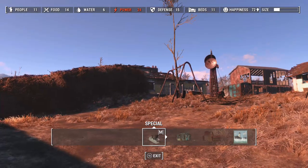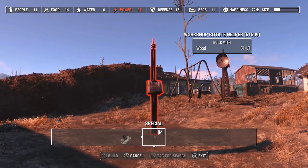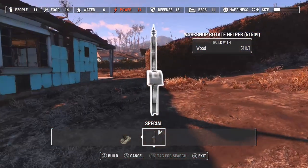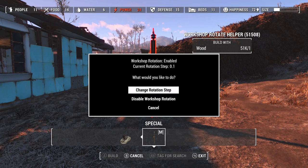First thing after downloading the mod, you will come into workshop mode and choose Special. You will find the Workshop Rotate Helper in Special. Just place that and you'll get a pop-up. It's currently disabled and all you have to do is click Enable. In here you can change the step rotation — this roughly translates to degrees.